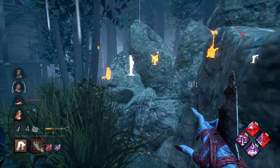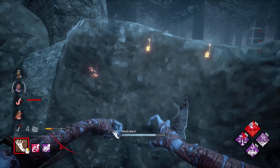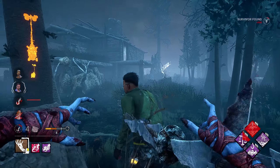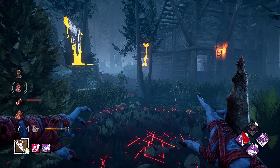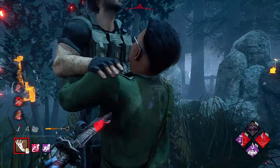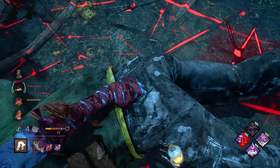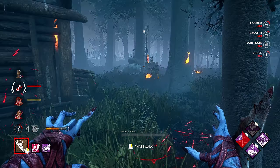It looks like we have Ace, and we have Jonah getting rid of my hooks. I didn't see Ace, so he might actually have Distortion because I was looking for him — but maybe I just barely missed it. Hook swap, fair enough. That works out. And since he stayed here for the flashlight save, I can just kind of go for him.